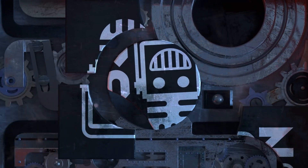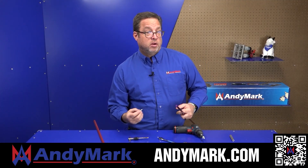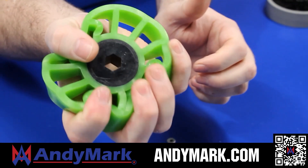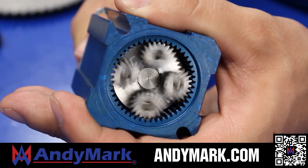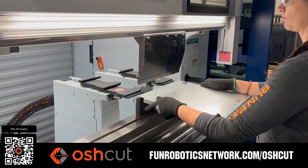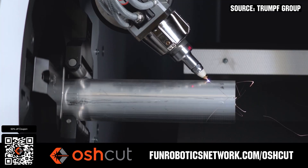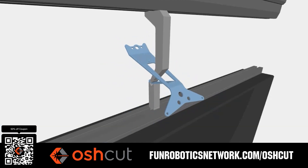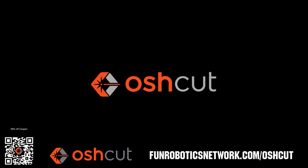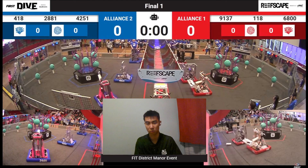This video on FUN is brought to you by viewers like you and also in partnership with the following. Annemark provides superior service with the reliability that teams expect — check out their Sport Gearbox and Ratchet Sport options and their tried-and-true compliant wheels used by teams all over the world. Head on over to annemark.com for your one-stop shop of high quality and affordable solutions. OSH Cut is a premier metal cutting service for FIRST teams — no minimum order, same-day turnaround, guaranteed lead times, and instant online quotes. FIRST teams get 50% off any future order up to $200 at funroboticsnetwork.com/oshcut.